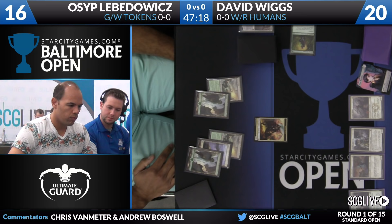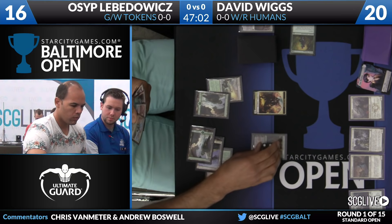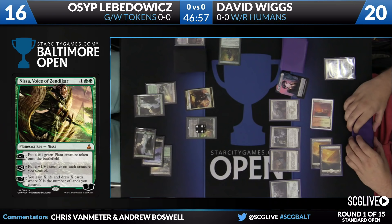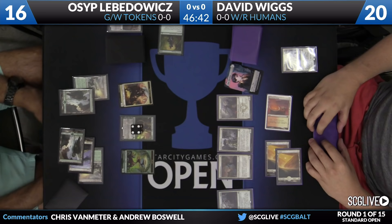Osep probably has a couple of different options. He could potentially cast two spells this turn to help catch up on tempo, or play another Planeswalker, which would be a little easier to protect because he still has this Knight token sitting around, likely to soak up damage and preserve Osep's life total while he buys time. And if he has a Jermoka's Command, it could be a really big blowout — he could potentially put a plus one, plus one counter on one of his guys, make David sacrifice his Always Watching, and build up to a pretty big blowout inside of combat.